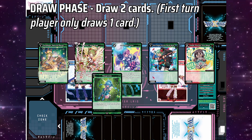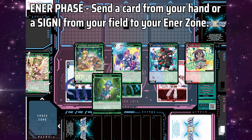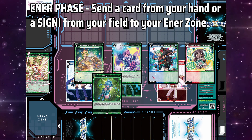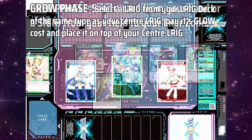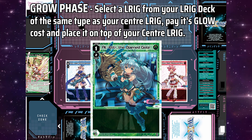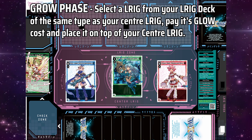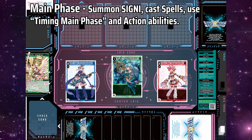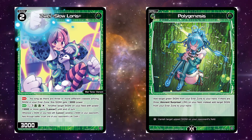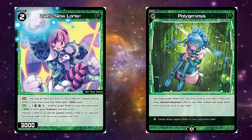Next is the Draw phase. Normally you draw two cards, but the first turn player only draws one card. Now is the Ener phase, where you may place a card from your hand or a Signy from your field into the Ener zone, where it becomes Ener — this game's resource system. This step is optional. Then we can grow our Center Lurig. Search your Lurig deck for a Lurig of the same type as your Center Lurig but one level higher. Pay its glow cost, found on the bottom left of the card, in Ener by sending that amount of cards from your Ener zone to your Trash. Then place the Lurig card on top of the lower level card. Now starts the main phase, where you can summon Signy, cast spells, use action abilities, and use cards with timing main phase. Spells and action abilities are self explanatory — pay the cost by sending that many cards from your Ener zone to your Trash, use the ability, resolve it. If it's a spell, send it to your Trash.